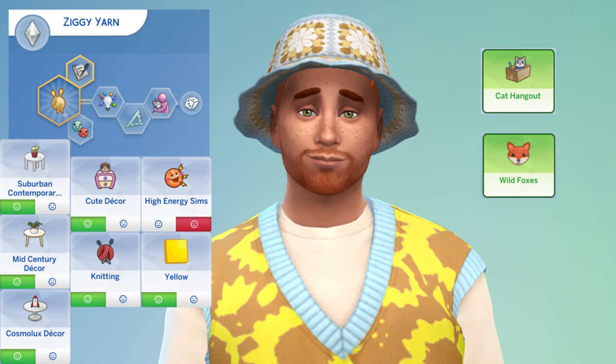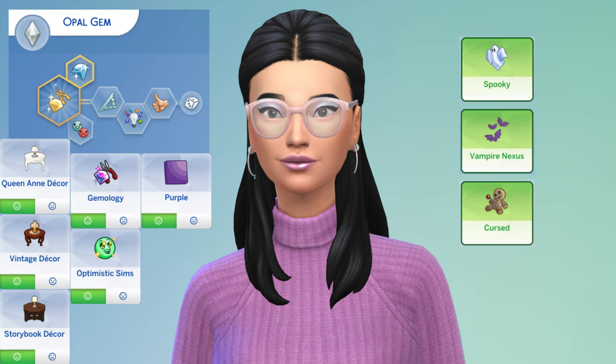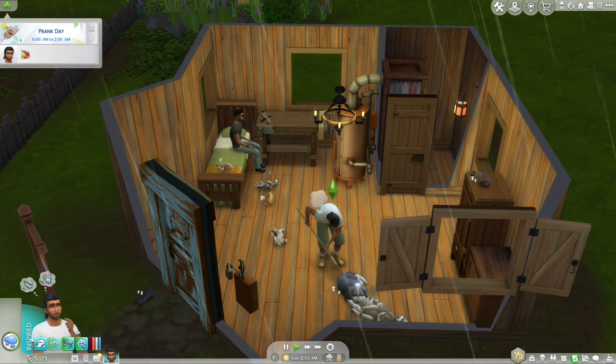Then we have Ziggy Yarn, who likes cats. Ziggy is going to get a cat and get rid of cat hangout and wild foxes, because the cats are going to chase away the wild foxes. Foxes are actually more associated with dogs, but I decided that Ziggy needed two things to get rid of. Cypress Handyman is going to get rid of the challenges Off the Grid, Quake Zone, Gremlins, and the landfill lot from his retail store - he's the only one that has four. Opal is going to get rid of Cursed, Vampire Nexus, and Spooky, since jewelry making is more of a magical type thing. Frank's Sim is going to get rid of wild prairie grass, mold, and creepy crawlies, because creepy crawlies will infest your garden and mold is kind of related to plants.